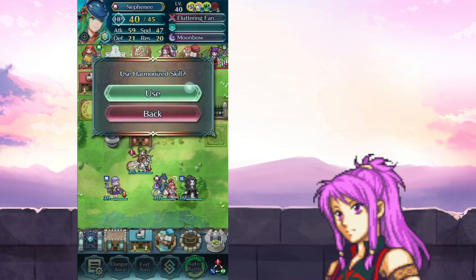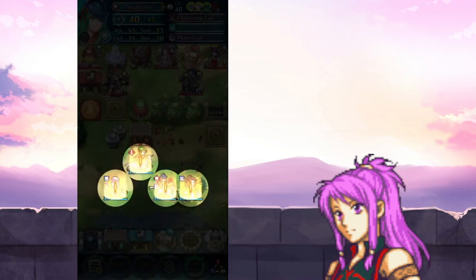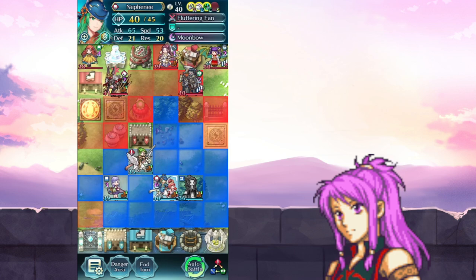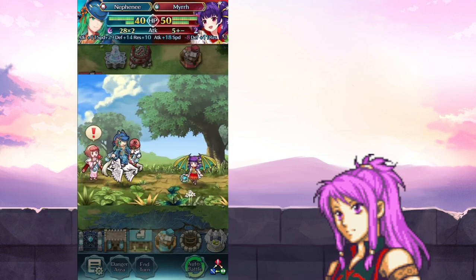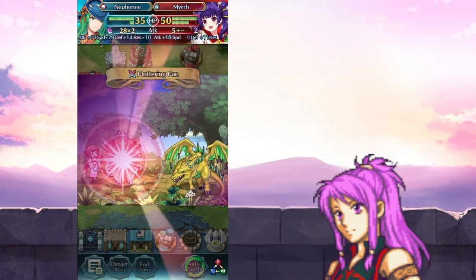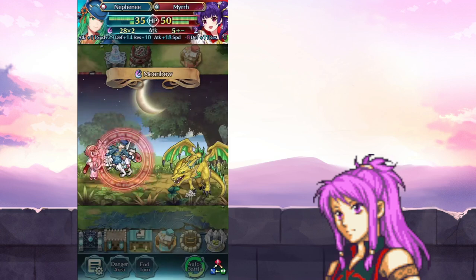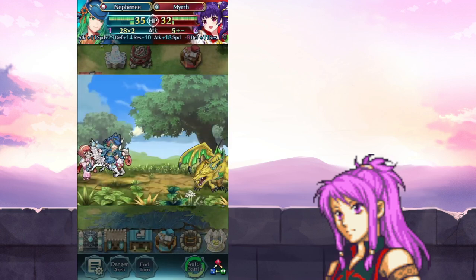Here we also have Takumi as the free Tempest Trial unit. So yeah, Takumi is the free Tempest Trial unit, and that's basically it for this banner. I don't think I'm gonna summon on it. She basically neutralized the scowl effect because of her weapon — interesting.